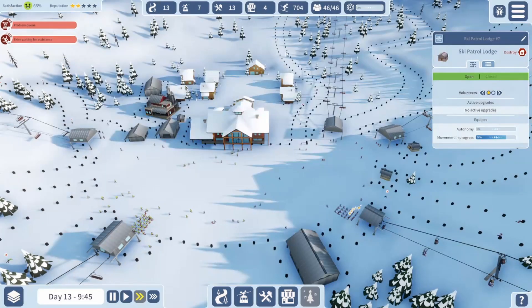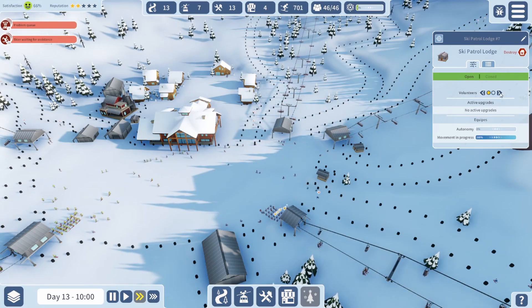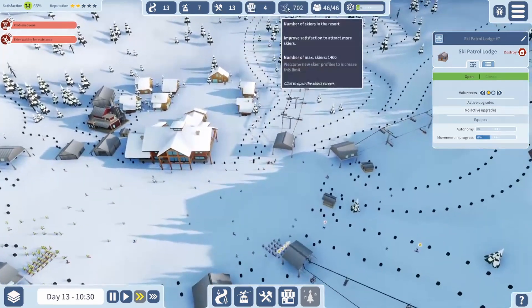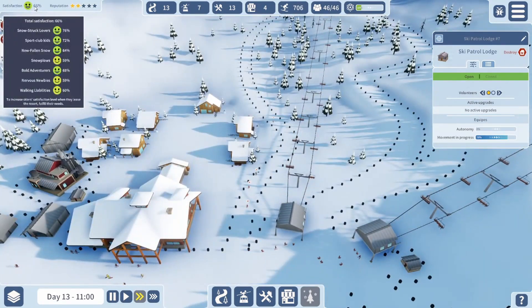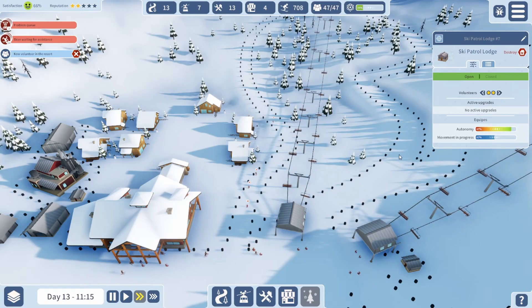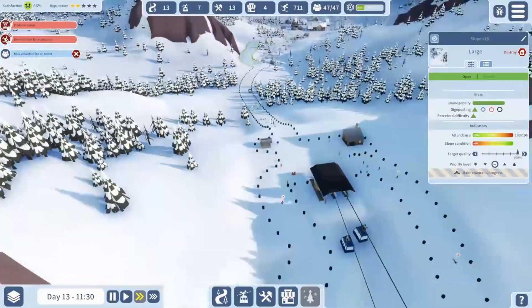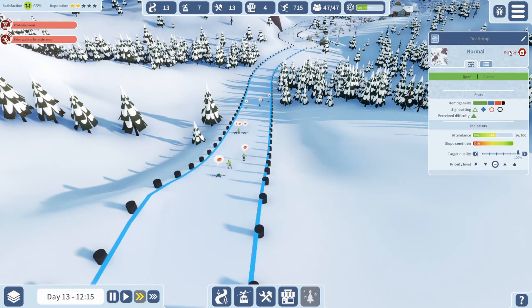Let's make sure people are comfortable before they break their legs. Skier wait and persistence appears to be going up again — it's up to 58. But I put in an extra ski patrol lodge, so the next volunteer will go there. 700 skiers, 2-star reputation — 2 star reputation is not great, 66% satisfied. The nervous newbies and snow plows are not having a good time. There's just not many spots for green runs here. I got this good green run but that's like it. Oh, and we got the death trap — it's full of dead people again. Can I rename this? Yes — death trap! Nice.